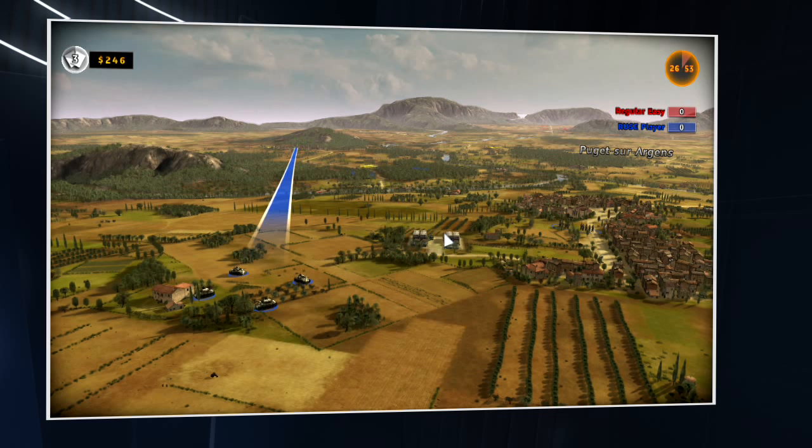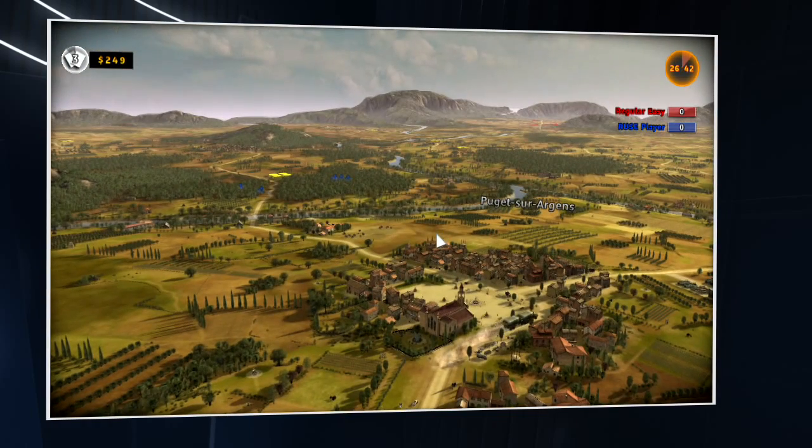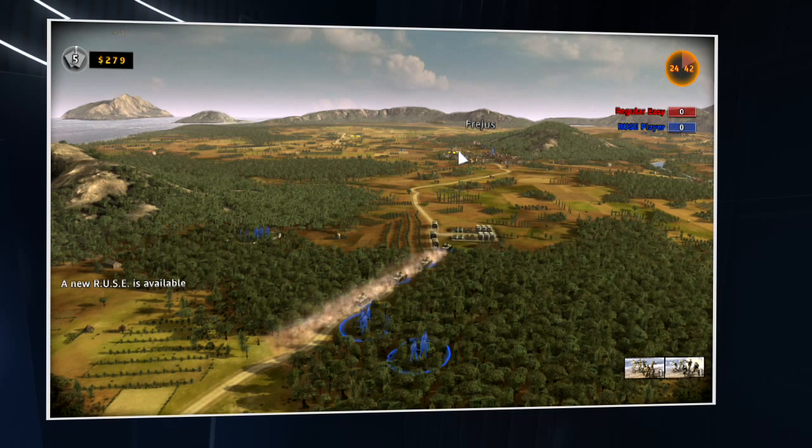The most difficult thing to address was some of the requests we did not choose to integrate into the game, because they didn't fit into the vision we had for Ruse. For example, moving formations were requested, but in Ruse different units have different moving styles — tanks move cross country, infantry use roads. So it doesn't really make sense to have specific formations for all units, especially as infantry can enter forests while tanks cannot.